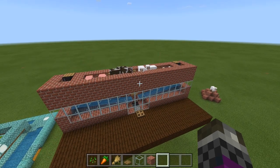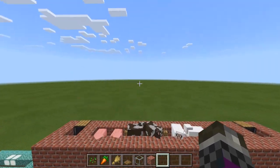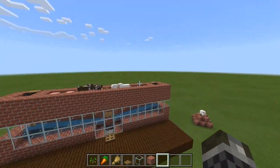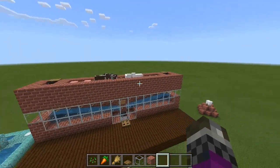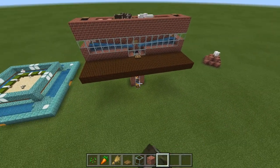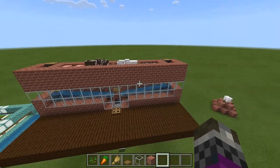Now this farm is quite a modular design. You can expand it outwards or sideways or even stack them up. So I'm not going to show you how to build this exact farm as this was just a mock-up to quickly demonstrate. But what I will do is show the breeding modules and the killing mechanism, and then you're free to design it however you want.